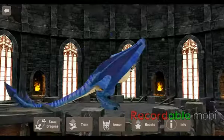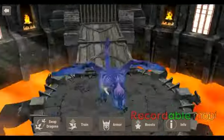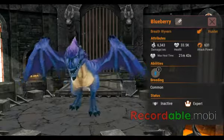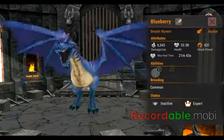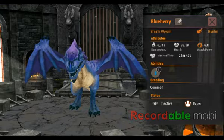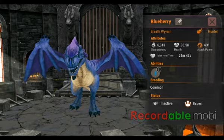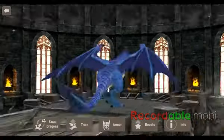And this is Blueberry. She's an Expert too. Apparently she's blue. She's also a Hunter — a black wyvern. You can see everything about her. Do you see that pencil icon? That's where you can rename your dragons.